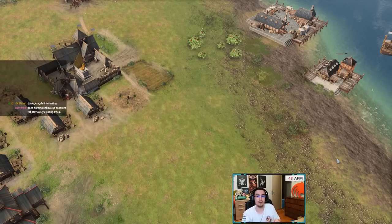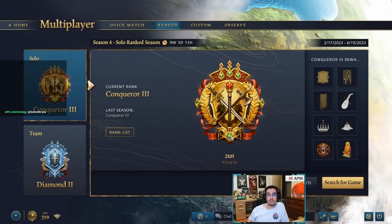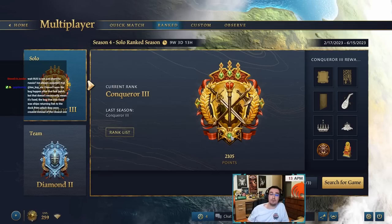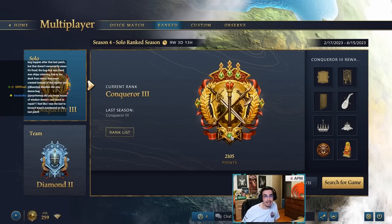Those are all five civs — all very good on water and the best civs for Baltic and Four Lakes. Which one should you play? That depends entirely on you. I explained the play styles and build orders for each — whichever you want to play is up to you. If you're an English main, play English — it's not necessarily worse, you just need to play more aggressively to get advantages.